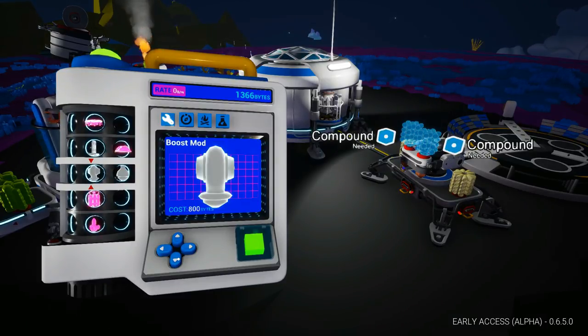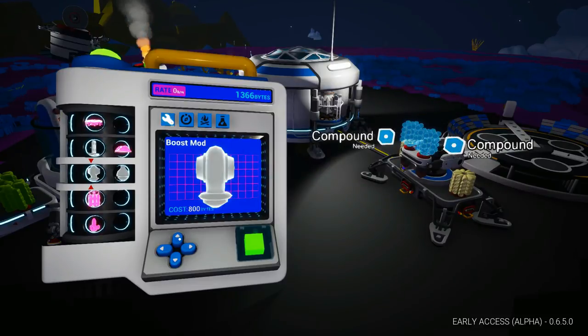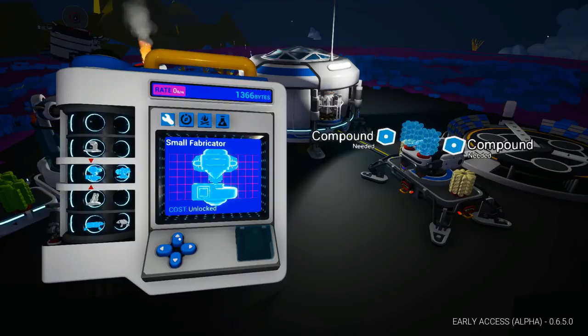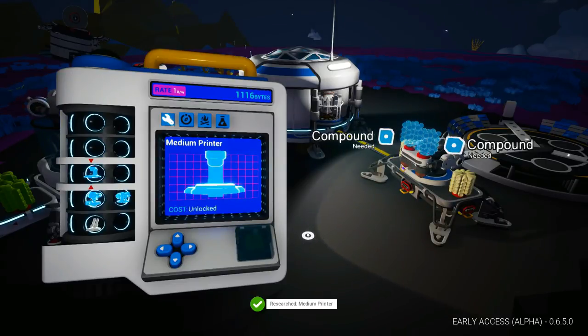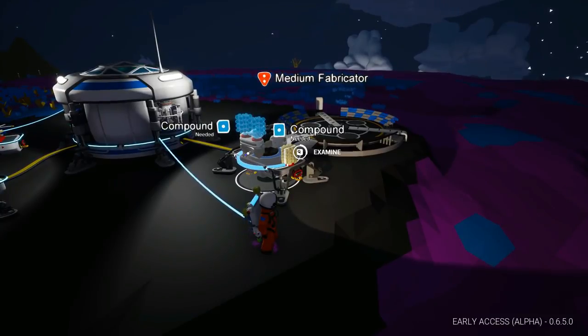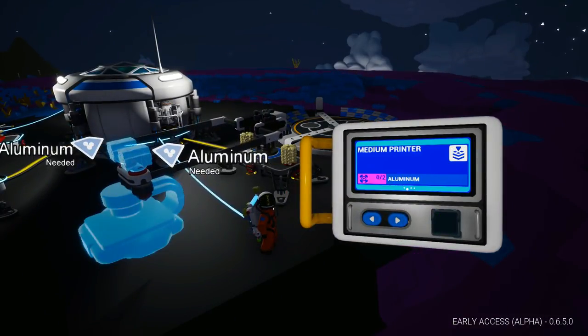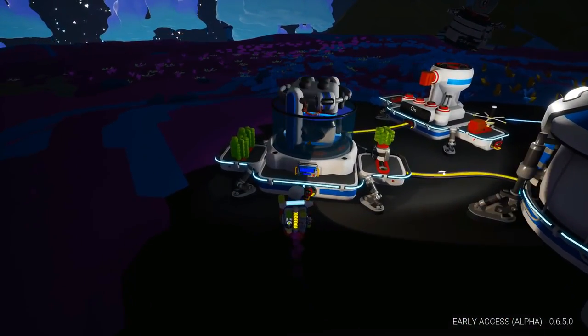I need a printer to build medium storage, so it doesn't really make sense to unlock storage until I've unlocked the medium printer. 250 bytes to unlock the printer — let's go ahead and do that. Now I think I build the printer off the medium fabricator. But I need aluminum for that, so we've got to get down into the caves before that can happen.